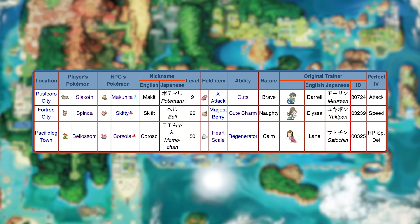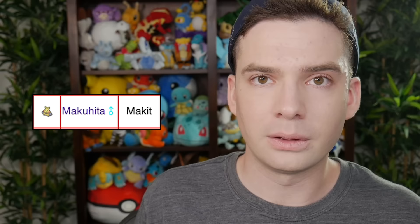Next up is Omega Ruby and Alpha Sapphire. The trade list is effectively the same as Ruby and Sapphire, so my answer is the same: Slakoth for Makuhita — whose name I'm still not sure how to pronounce. I think it's Ma-keet, because Makuhita... but it looks like just 'make it.' I don't know.